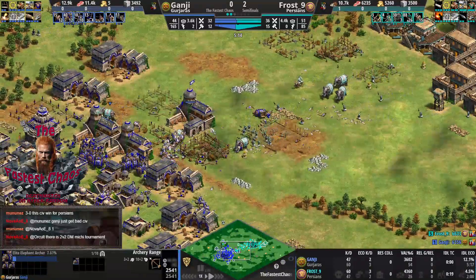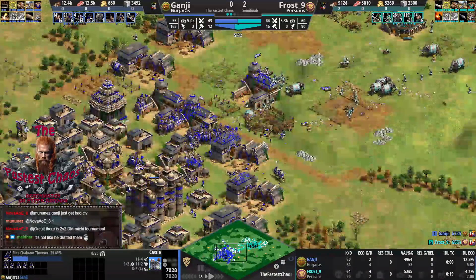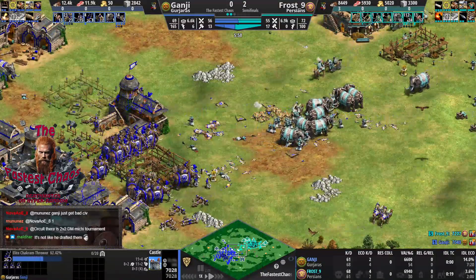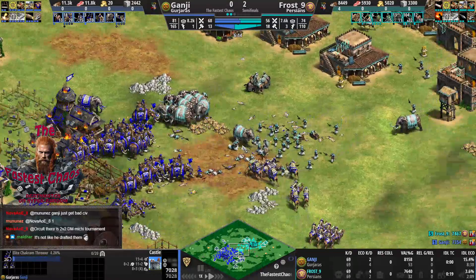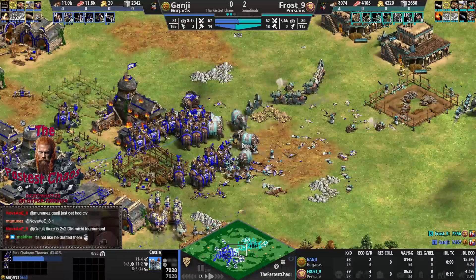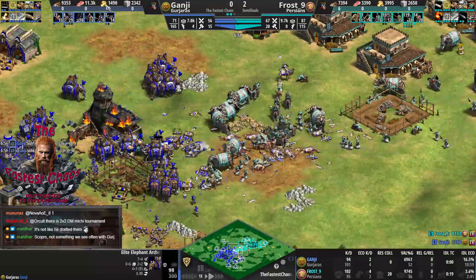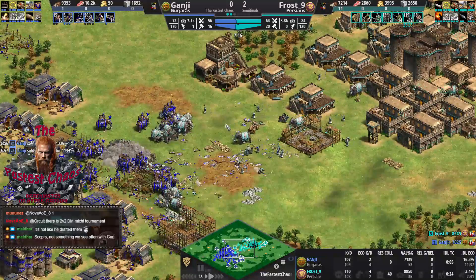Very smart of Frost to open massive barracks and one castle, while Ganji made those stables. If Ganji had opened one or two stables only, elephant archers would be way better for him. Camels only died now. Only hand cannons — not great against massive Chakrams. Earlier castles would have been key for Ganji. Something like Chakram scorpions against the Frost army. The problem is I think he saw the base of Frost too late because he missed the hero and then finished all four stables.